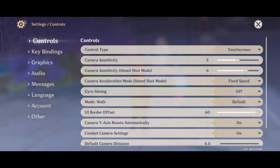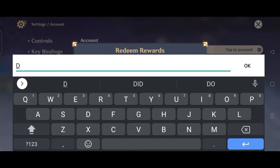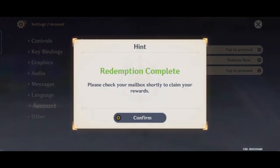Alright, going to my account and then redeem. So this is the first code: DSPVUN2BKH5M5. And exchange. The redemption is complete — I successfully redeemed the code.